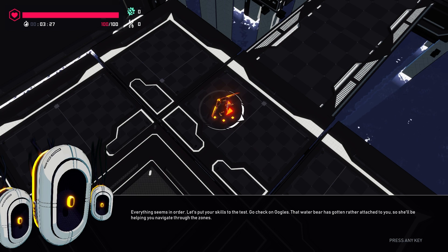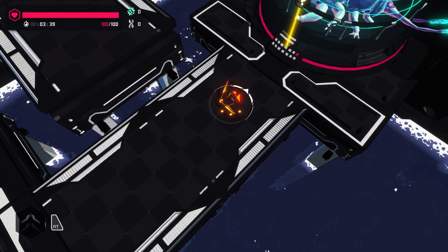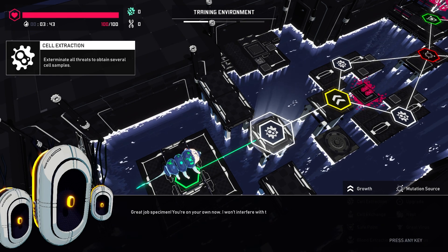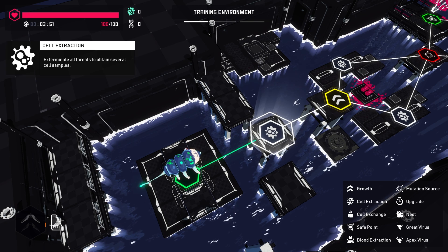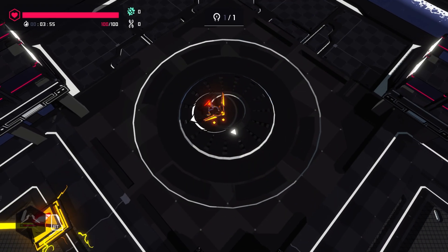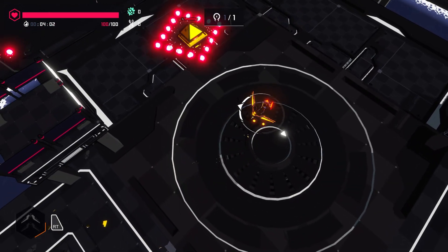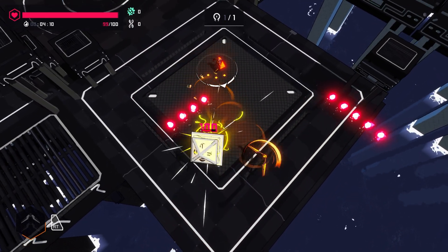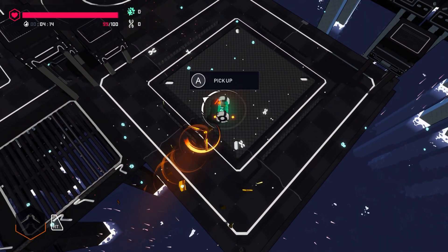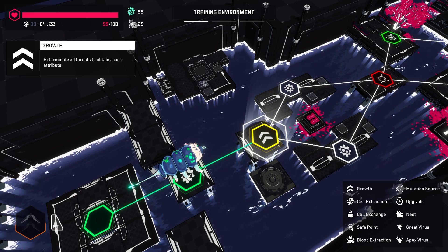Everything seems to be in order. Let's put your skills to the test. Check on Oogles — the water bear has gotten rather attached to you. So am I like a microscopic organism? Well, maybe organism is generous. Specimen. I won't interfere from now on. I'll be waiting for you in the hub as soon as you're back. So this is a cell extraction node — the water bear transports me.